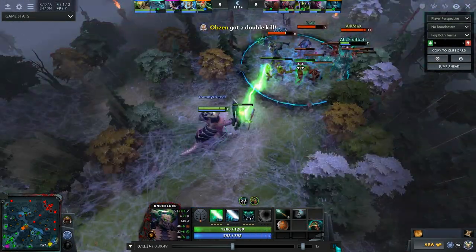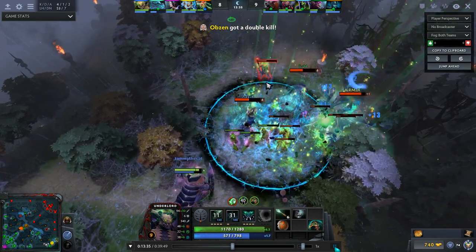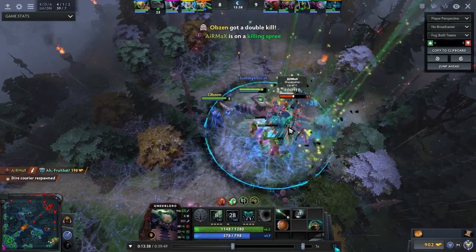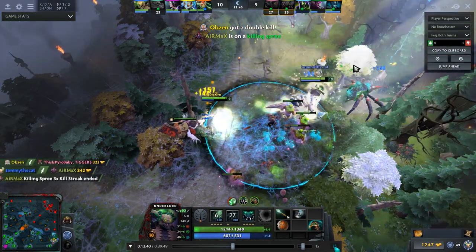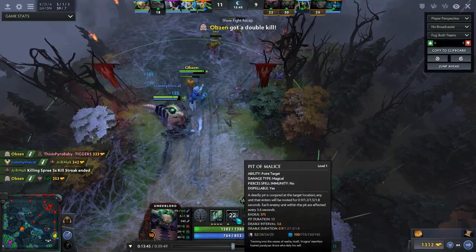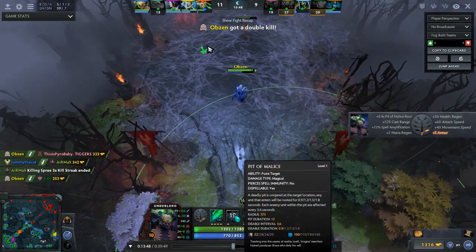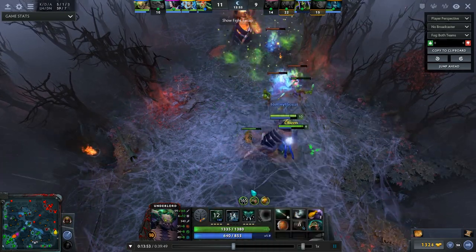Here's how the Pit of Malice ring mechanic works: he stayed inside the circle, so at 3.6 seconds he got rooted again, then again. The ring is clearly visible on the map — you can easily see the borders. If you stay inside, you keep getting rooted every 3.6 seconds. He came back in and died. The cooldown is 32 seconds, which is why it doesn't make much sense to level this ability first.